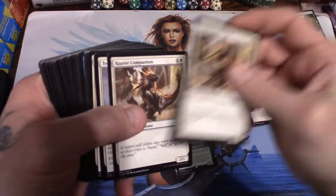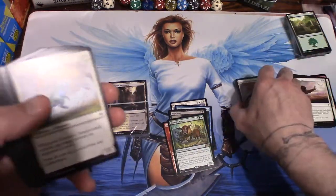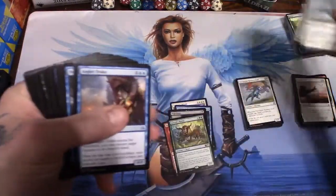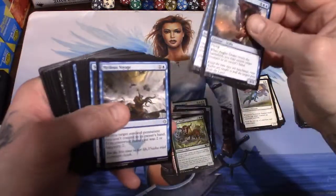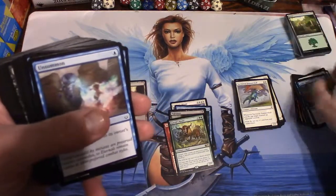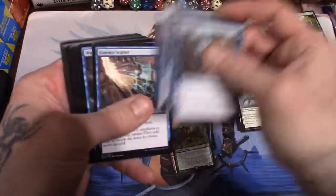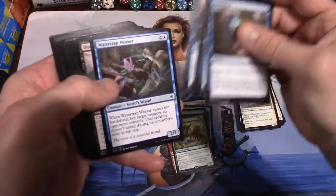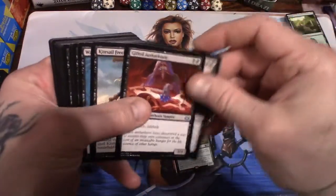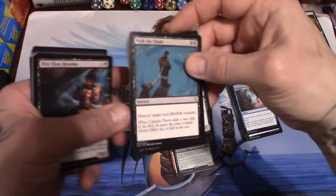Raptor Companion - common, common, common. Fragmentize, Compulsory Rest - common, common, common. Angler Drake, Chart of Course, Perilous Voyage, Supreme Will - those are all uncommons. Unsummon - two of them, Spell Pierce - two of them, Essence Scatter, Watertrap Weaver - all commons. Doomfall. Gifted Aetherborn - a good card. Kitesail Freebooter - a good card. Walk the Plank - a good card. All uncommons.